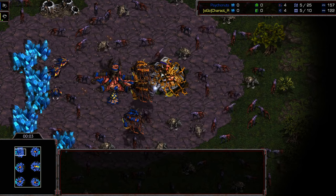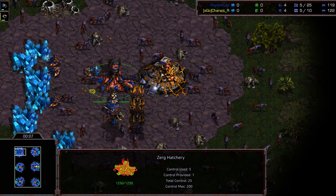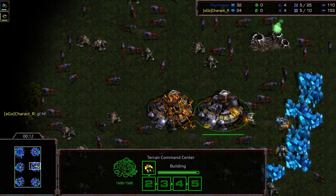Welcome to game two between Psychonuts and Character R, up the left and corner. Psychonuts starting as the blue Zerg at the three o'clock location, with Character R once again going as Terran.